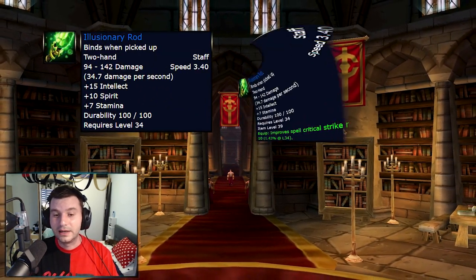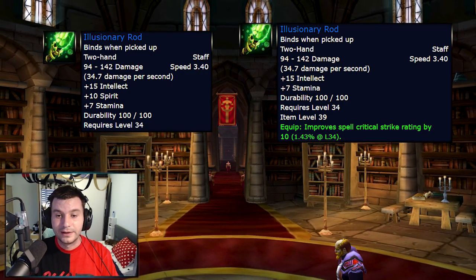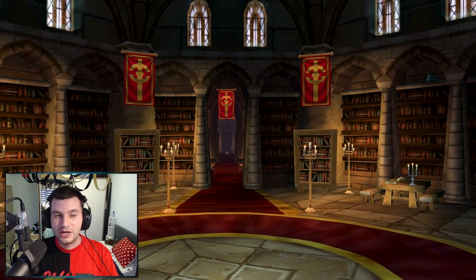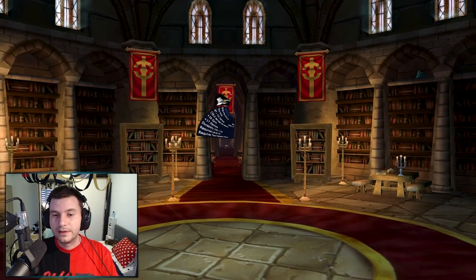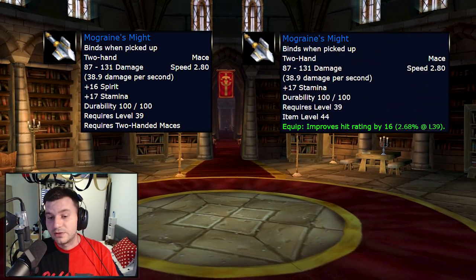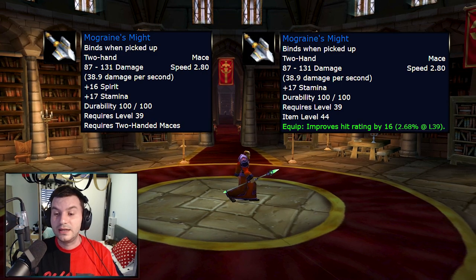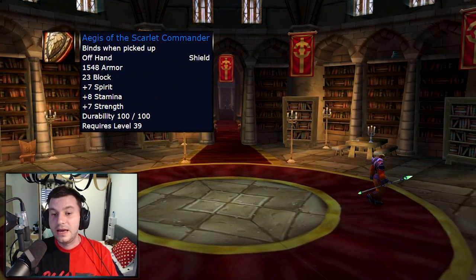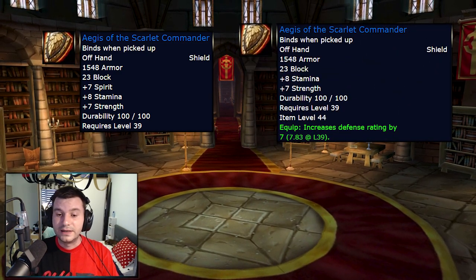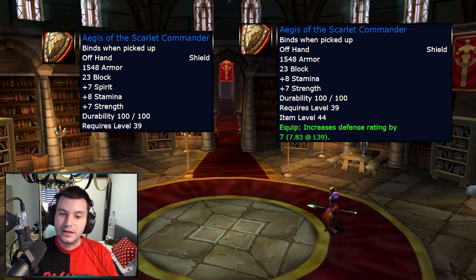Illusionary Rod got its Spirit removed and now has 10 Critical Strike Rating, which is 1.43% at level 34. Moving on to Cathedral — I don't think anything gets changed in Armory. But in Cathedral, the mace Morgraine's Smite gets its Spirit removed and receives 16 Hit Rating, which is 2.68% hit at level 39. And the Aegis of the Scarlet Commander, the shield we all know and like, now instead of Spirit will have 7 Defense Rating, which is 7.8 Defense Skill at level 39.